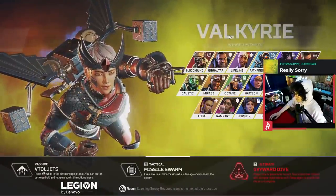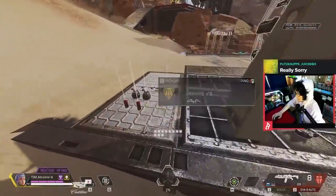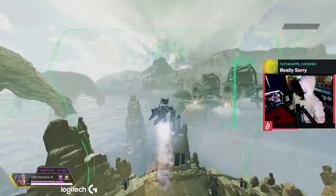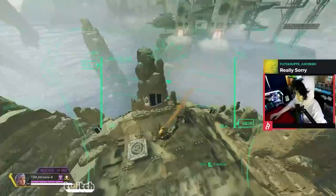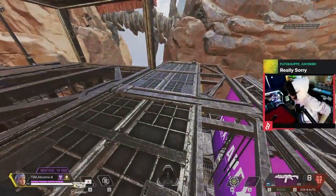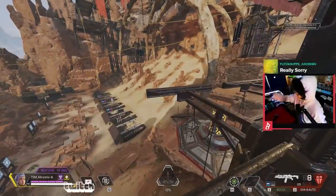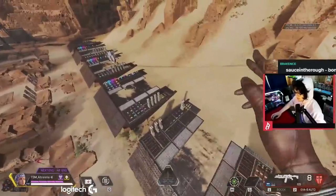I think Valk and Gibby are both going to be staples in the meta — these two work together perfectly. When I last tested it, you couldn't use your Valkyrie ult in a bubble, but it looks like you can just do it from inside a bubble now. There's going to be a lot of rotations in endgame where you're stuck, you throw down a bubble, and Valk out. They can't cancel your Valk ult if you're in the bubble, because you get high enough off the ground.